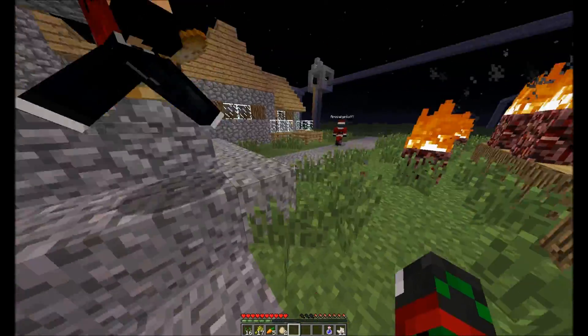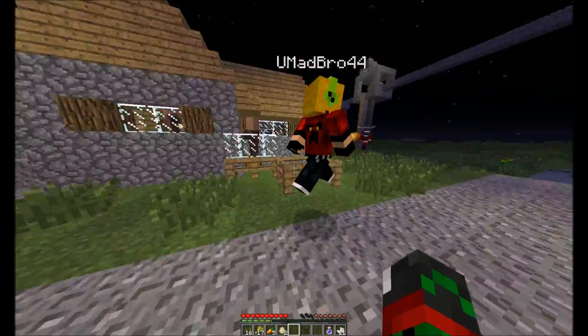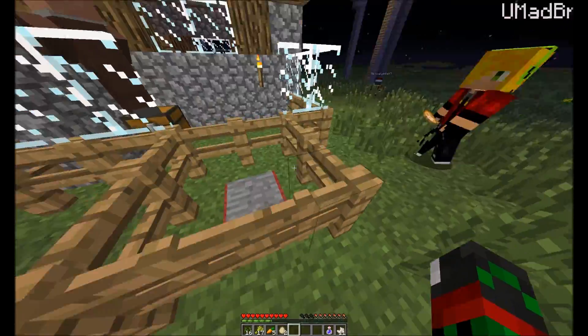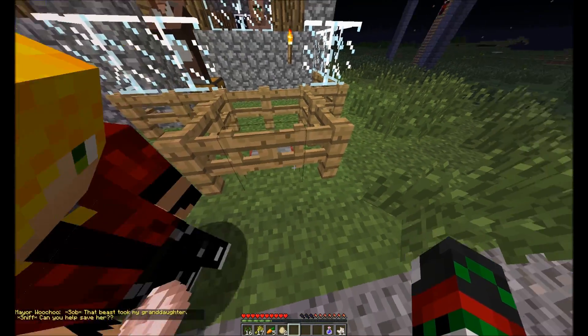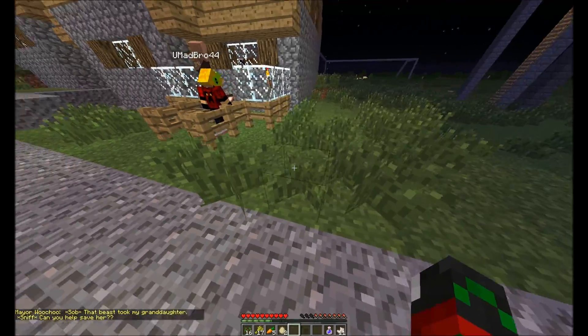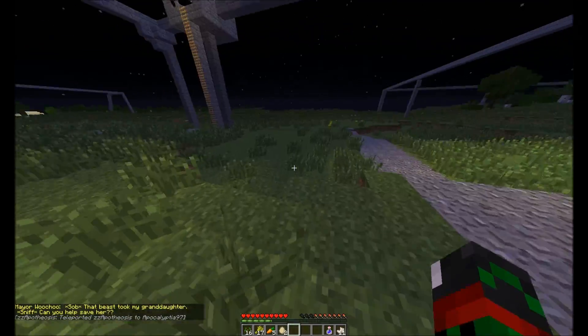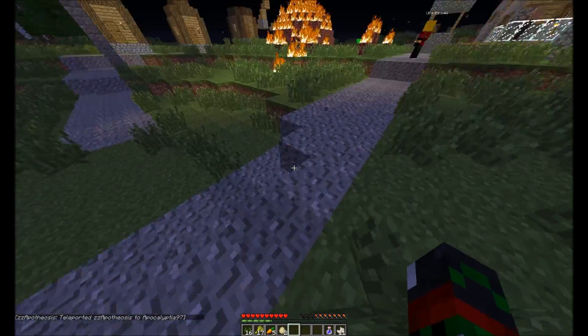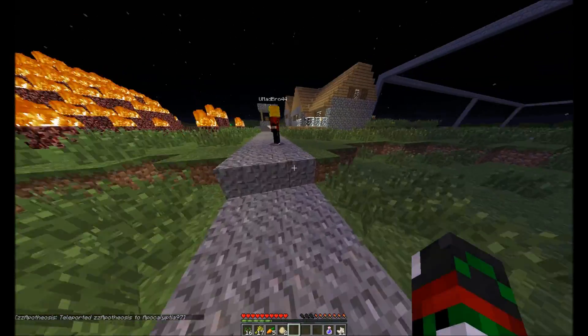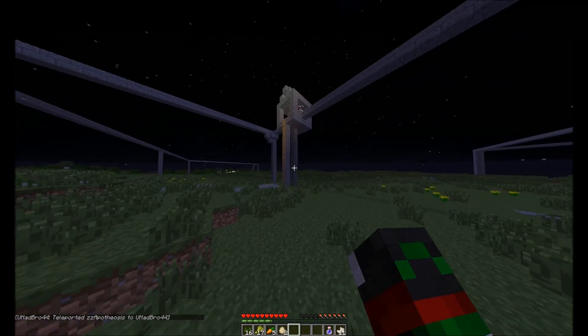You guys are all wearing Santa shit. Yeah, well, two of us are. 360 no scope. Oh crap, we have a pressure plate. That beast took my granddaughter, can you help save her? Okay, yay. Where's this beast? Do we follow the yellow brick road? It's not really a yellow brick road. Push me. Push you? Where? This way? Just hit the button, you don't need to push.